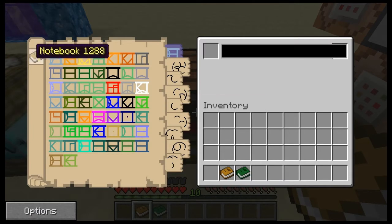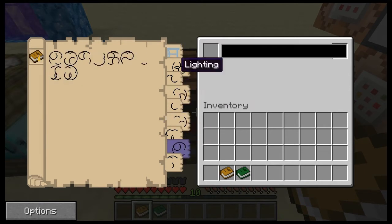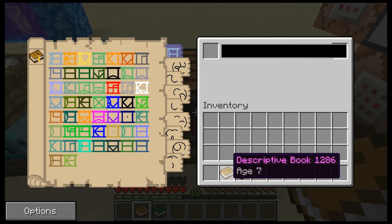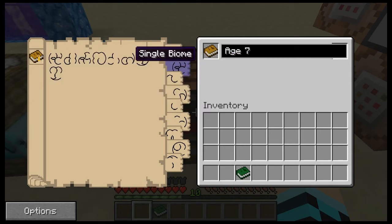We've got a notebook here. This one has been spawned in from the creative menu, so it has all of these things completely unlocked. But normally your notebook starts out blank, and you have to add to them. You add to them by creating randomized descriptive books, which then have their own symbols, which you can add into your notebook. Once you have those symbols unlocked, you can apply them to a blank book.